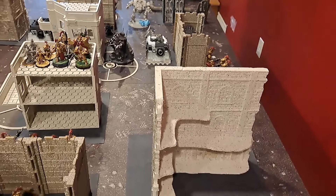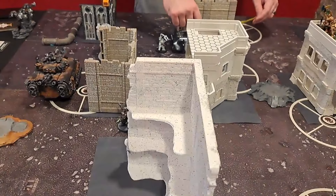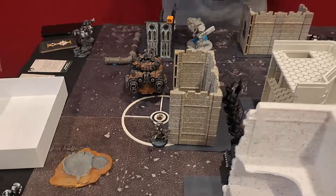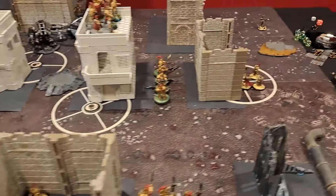Iron Hands go up to 2 CP, Custodes go up to 2 CP as well. End of the Iron Hands Turn 2 command phase — they get 5 points for this objective and 5 points for that one, bringing the score up to 10 to 5 for the Iron Hands.